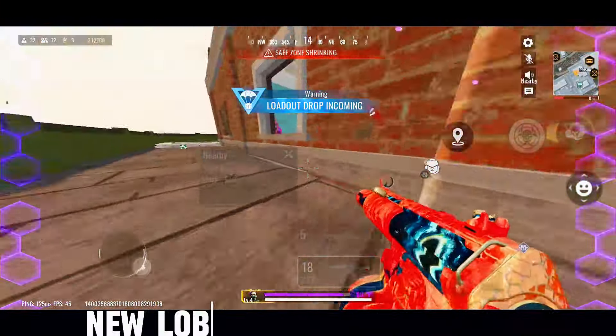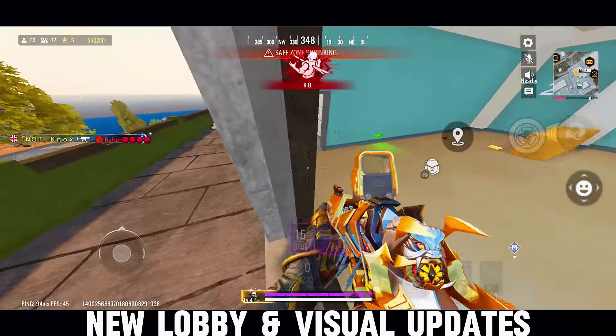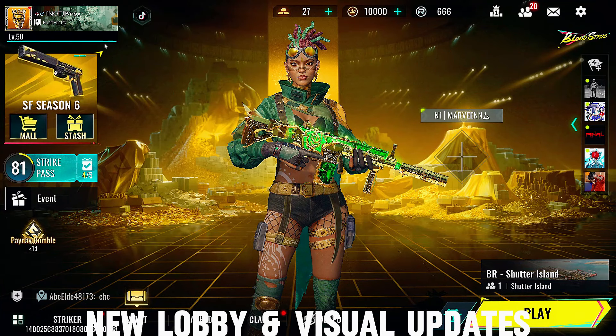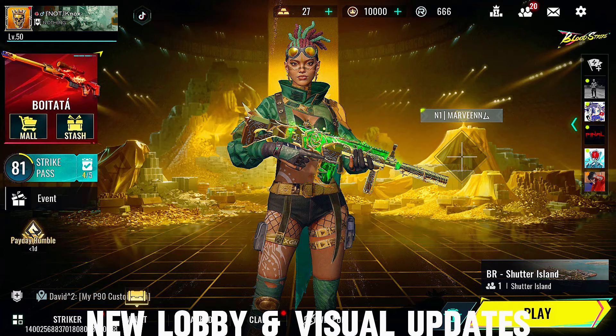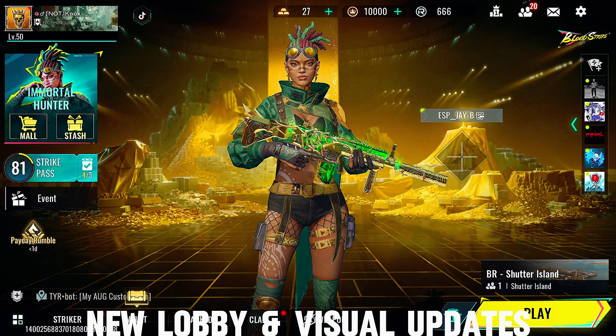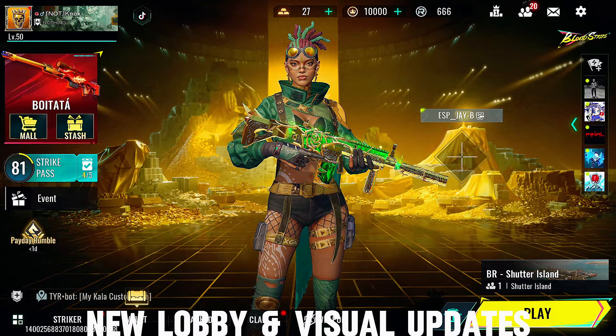Next up, we've got a brand new lobby, and let me tell you, it's looking slick. The devs have really outdone themselves with this one. The new lobby has a calm and dynamic visual style — the attention to detail is unreal. From the lighting to the overall vibe, it's clear they wanted to make logging in an experience, not just a routine. Whether you're gearing up for a match or just chilling with your squad, the new lobby makes sure you're doing it in style. Stay tuned, because there's definitely more to come.